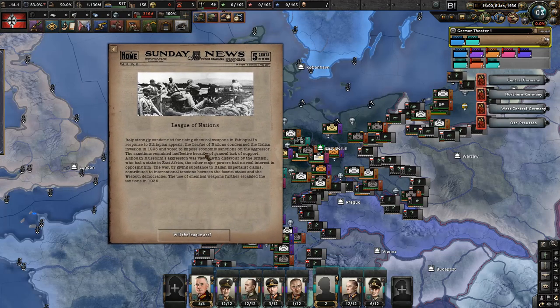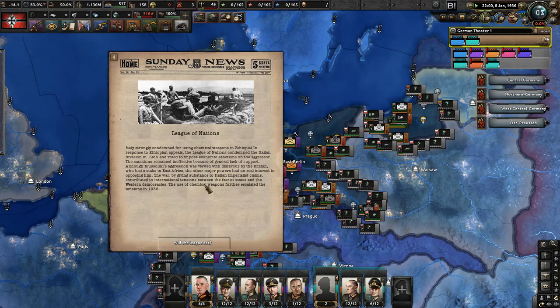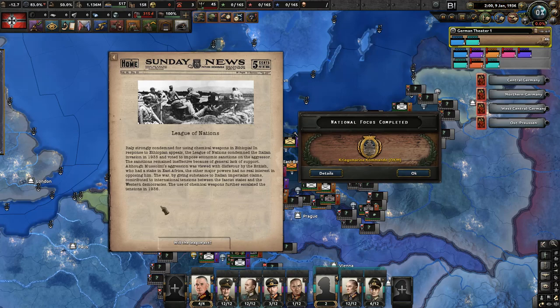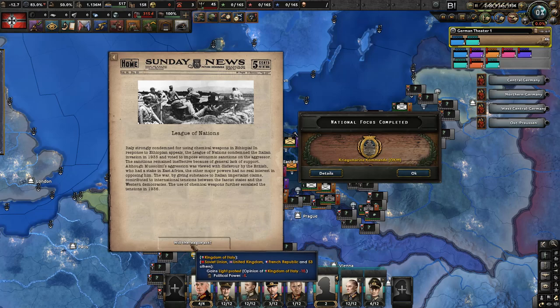We'll use this as propaganda, as the Nazis did in the real world. Meanwhile, the League of Nations has strongly condemned Italy for using chemical weapons in Ethiopia. The League voted to impose economic sanctions on Italy in 1935, but the sanctions remained ineffective due to a general lack of support. The use of chemical weapons further escalated tensions in 1936.